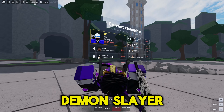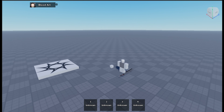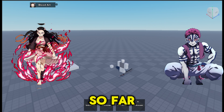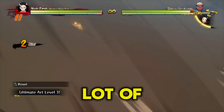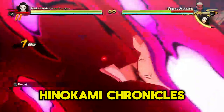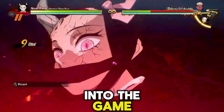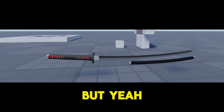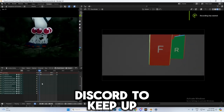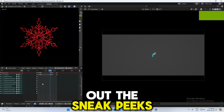Before we end the video, let me quickly talk to you about a Demon Slayer Battleground game my friend is working on. Right now he is working on Nezuko and Akaza, and I think they are looking pretty good so far. The game takes a lot of inspiration from the Demon Slayer console game, Hinokami Chronicles, such as this Nezuko Ultimate, which will be implemented into the game. If you are interested, make sure to join my friend's Discord to keep up with the production and check out the sneak peeks.